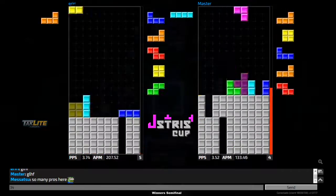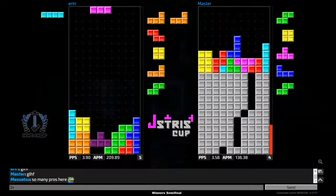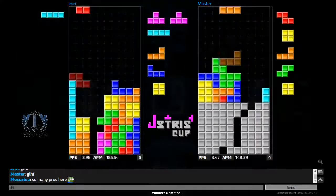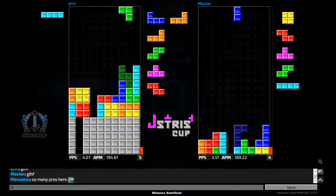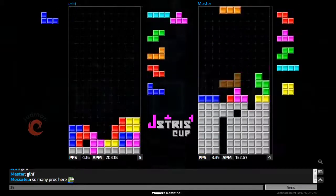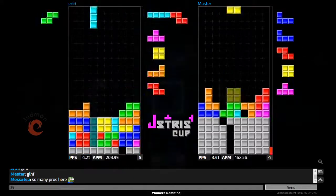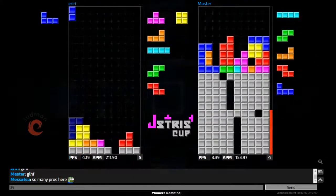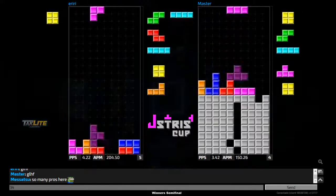Master gets the T-spin double with a back-to-back tetris; iriri gets his T-spin with his own back-to-back tetris. Master's board has some garbage but he gets a nice downstack going. See how quickly master has to cancel out the garbage lines before iriri carries on pressuring him.